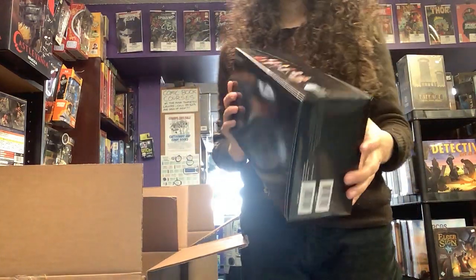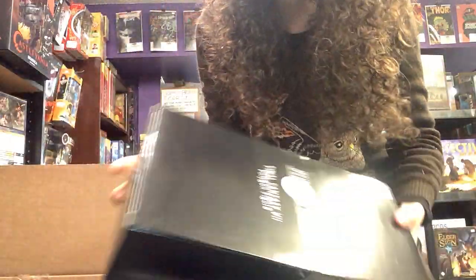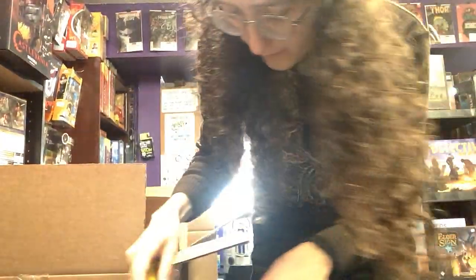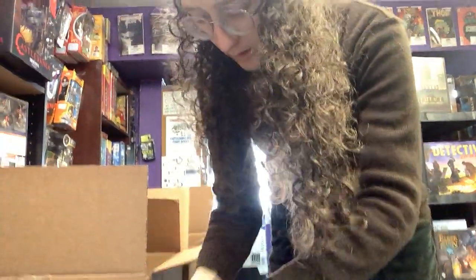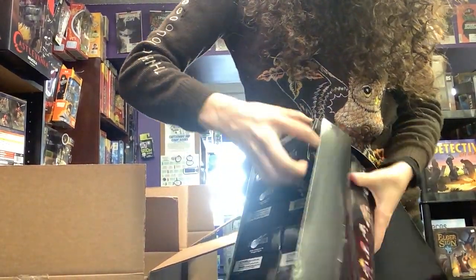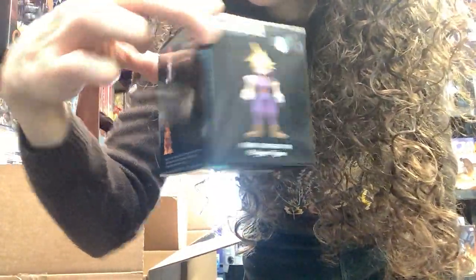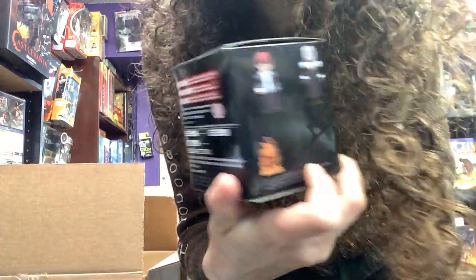A Final Fantasy polygon figure — oh, this looks like a mystery mini from Final Fantasy. Comes with all these different figures. Let's see if we can open it up. Final Fantasy 7 — you can see the different action figures it can come with, and there's a mystery one. Very cool.